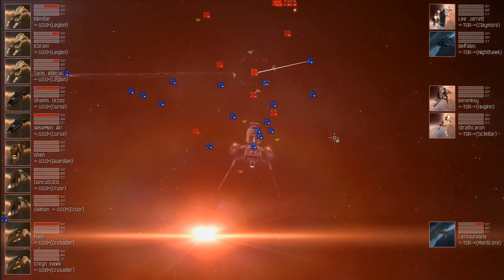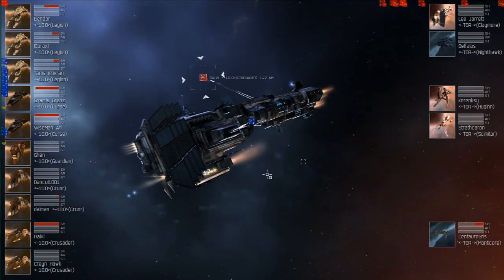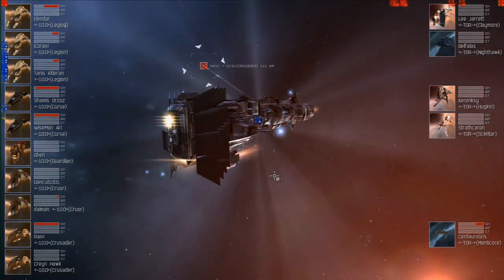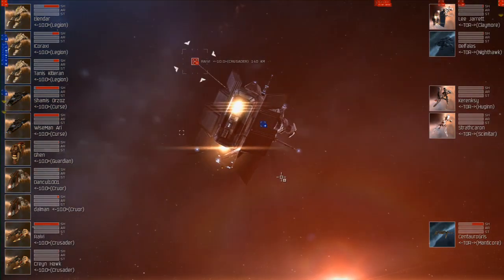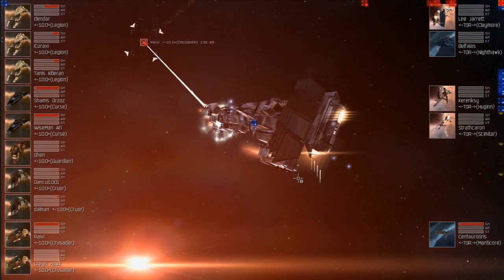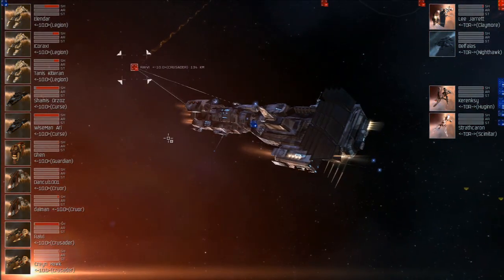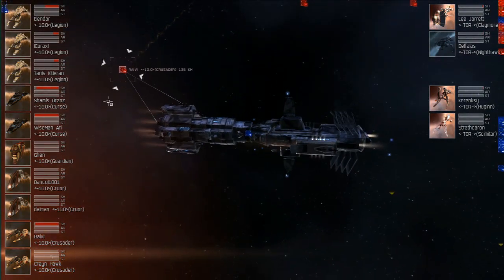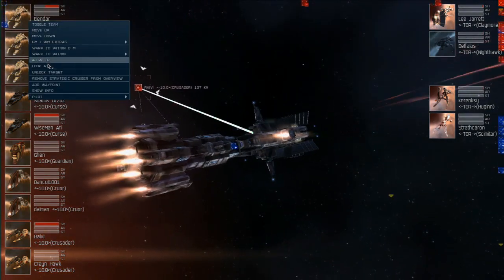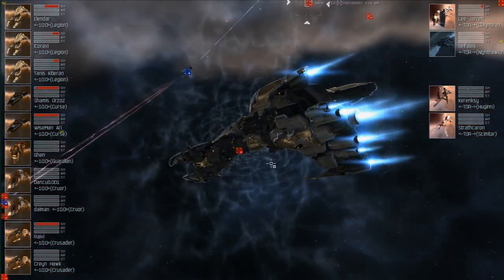Pandemic Legion is right on top of the majority of Tormentum. The Scimitar — I would be surprised if A, he had any cap, or B, if he wasn't sweating as heavily as I am right now. Morgan Redthorn of Tormentum destroyed for a boundary violation — pretty much killing themselves as well as having their arses completely handed to them by this Triple Legion setup.